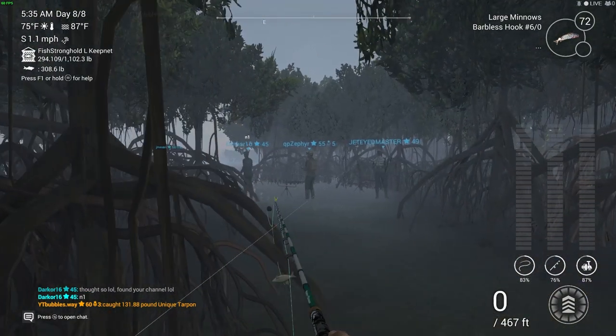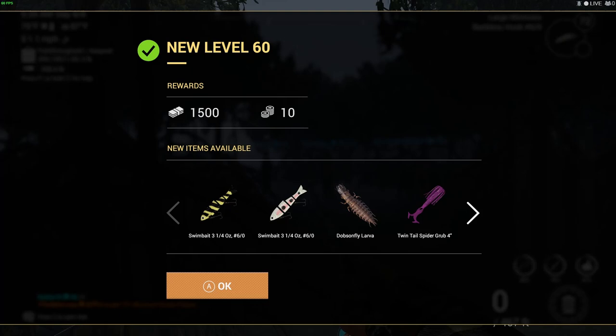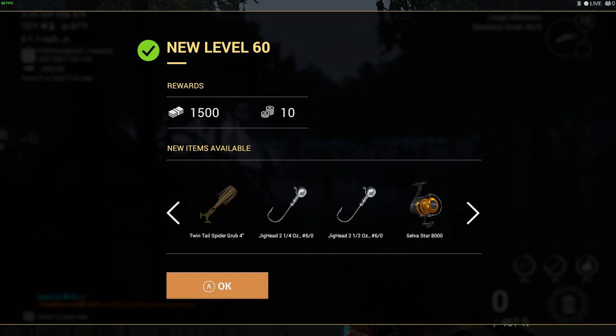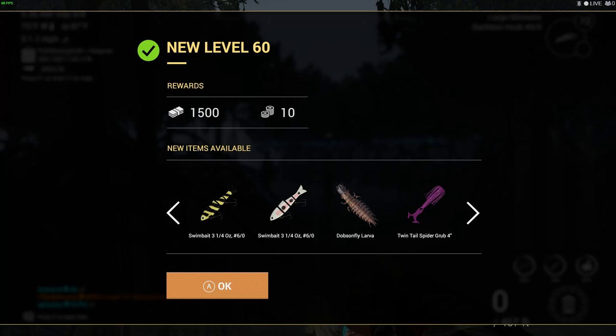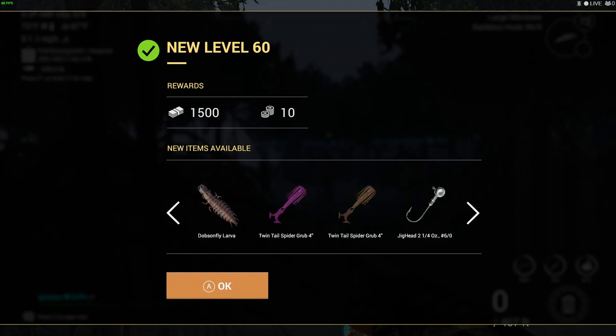Okay, level 60 — we got it! We've unlocked a new reel as well, that's good — the best reel we've got. 10 gold coins, pretty good. We also unlocked some swim bait — the Swim Bait Hash 6. I've used the five but haven't tried the six yet, so we'll definitely try that in the future.